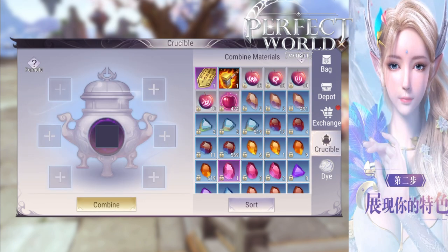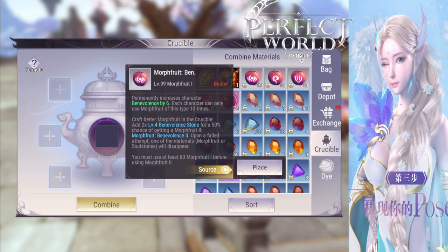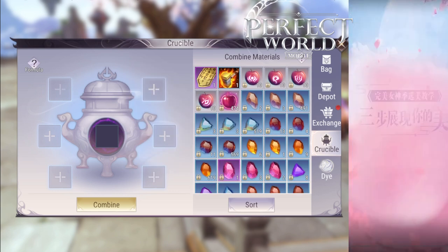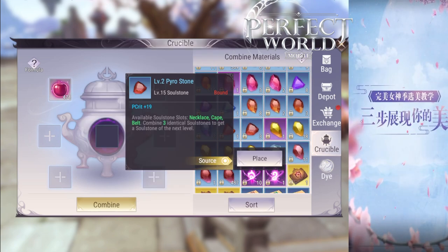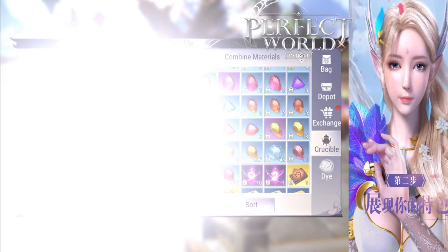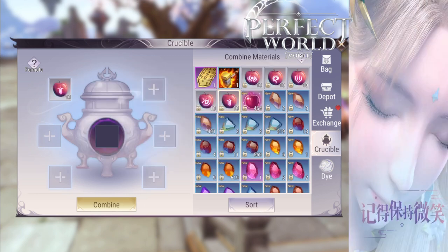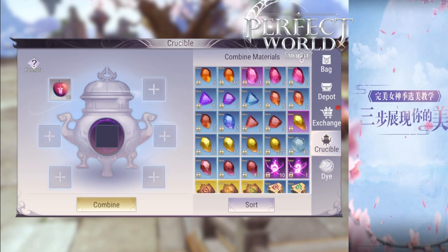You can access the next level of fruits by having 60 of those fruits on each level. For level 1, you'll want to get at least 60 fruits to access level 2. You need 60 level 2 fruits to access level 3, and 60 level 3 fruits to access level 4. I'll show you how to make each one of these Sacred Fruits. Level 1 is very easy — you just need 5 level 1 Soul Stones plus the fruit.